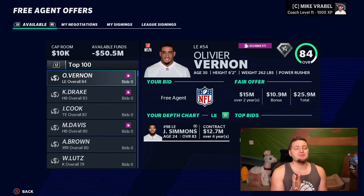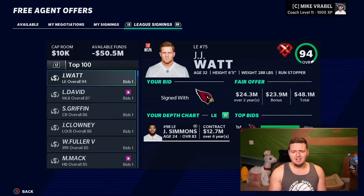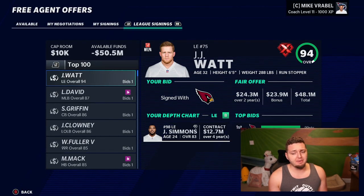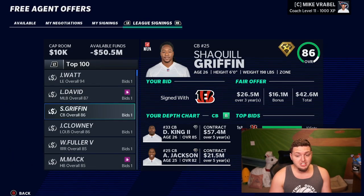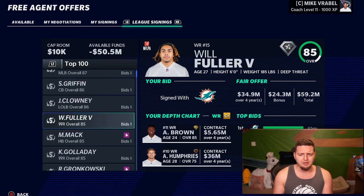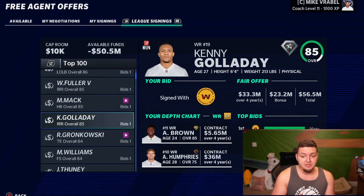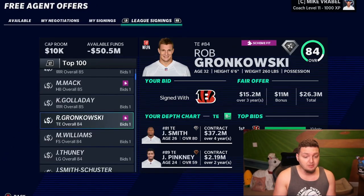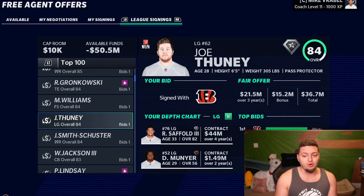Most excited to see where JJ Watt ends up — and he ends up with the Cardinals. That isn't really where I expected, but if they offer the most money, you never know. Lavonte David goes to the Browns, Shaq Griffin to the Bengals. Jadeveon goes back to the Texans — really wouldn't expect that one. Rufo to the Dolphins, Marlon Mack to the Dolphins, so Tua's getting some weapons. Galladay to the football team, Gronk to the Bengals. The Dolphins and Bengals are getting a lot of players.